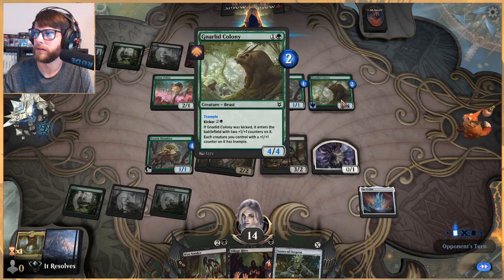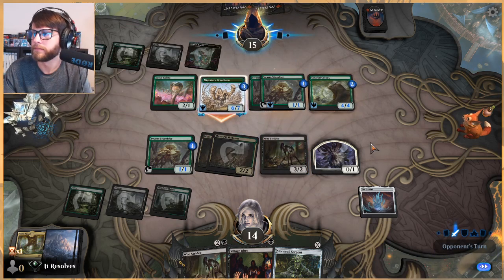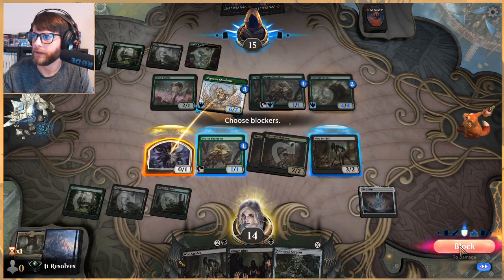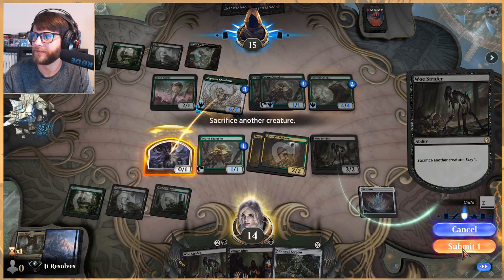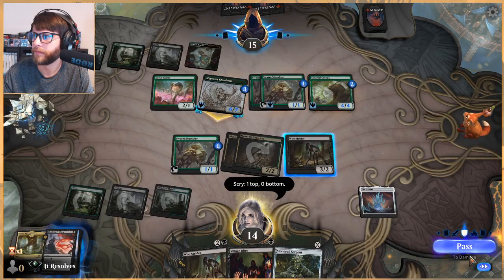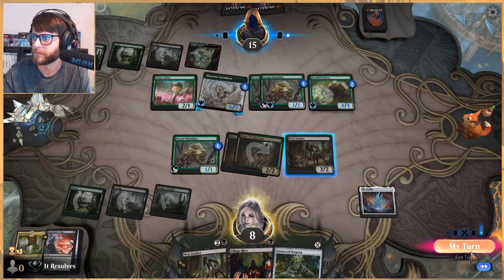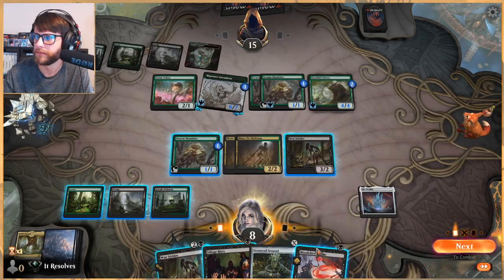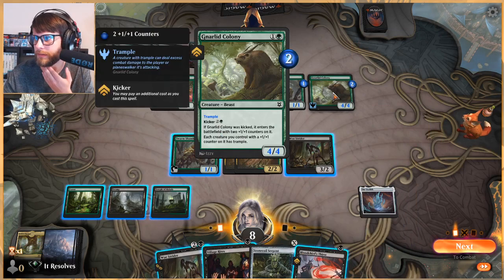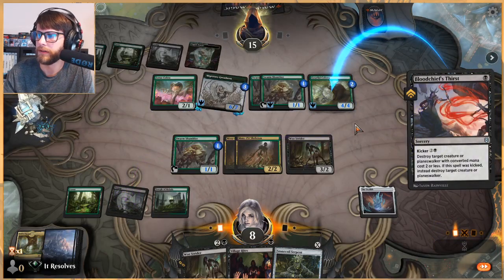Wow, they have trample — that's very good! Look at this stack — I really like this. This doesn't mitigate even one damage with trample, so that did nothing but we did it anyway. Still need a land though — that's kind of the downside. We could also just kill that, which is not bad. We can kill this and make it not have trample. Going to go that route — let's get rid of that.